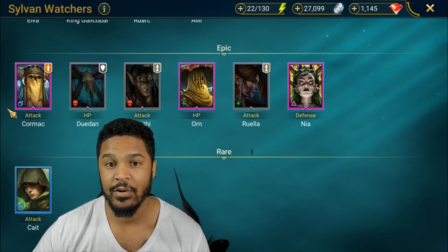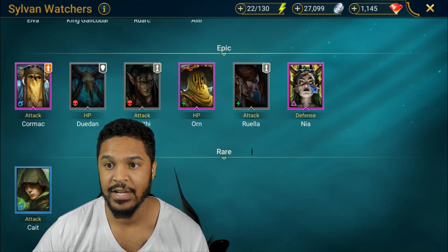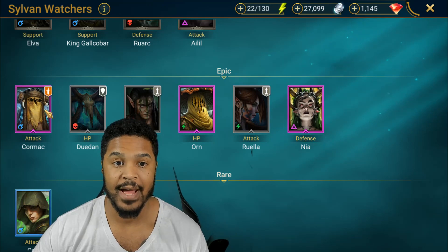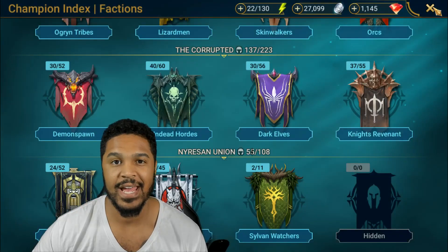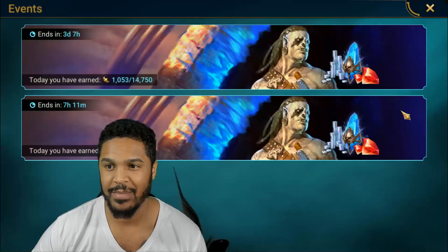I don't have all of these champions — I've been feeding my Kates. I do have Nia, so she's going to be very powerful. I also have Cormac, but Cormac's not so great. He just attacks one enemy, attacks one enemy, and then increases accuracy and crit rate. He's okay, but honestly he's more leaned towards Iron Twins. Not the greatest champion in my opinion.